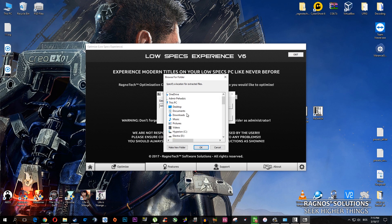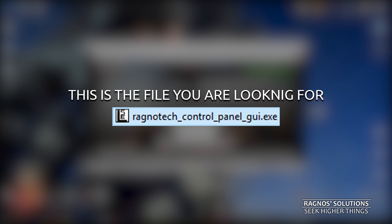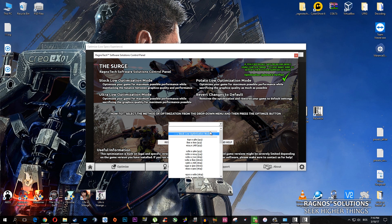This 7-zip installation will load. Press browse and select the destination where your game has been installed. Press OK and then extract. Go to the Surge game folder, now start the Ragnotech control panel — this is the file you're looking for. From this drop-down menu, select the method of optimization.